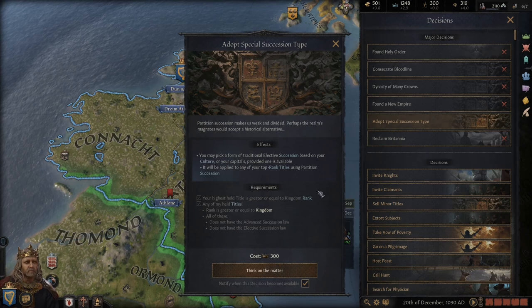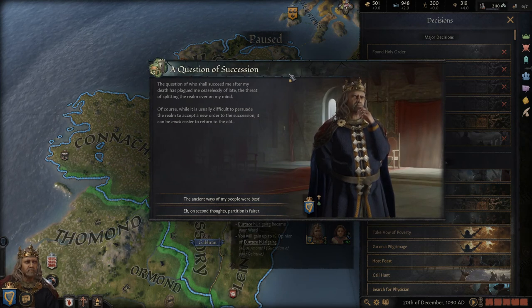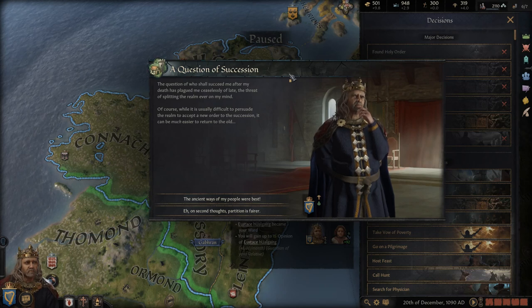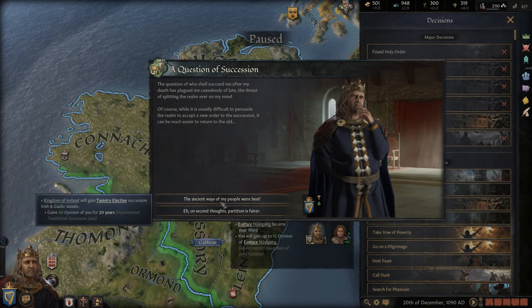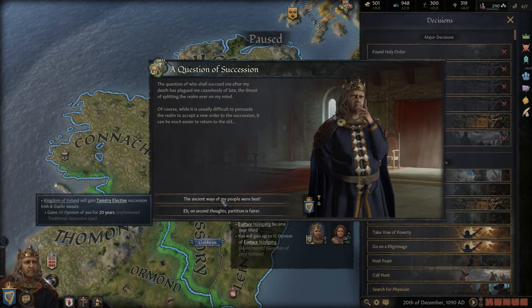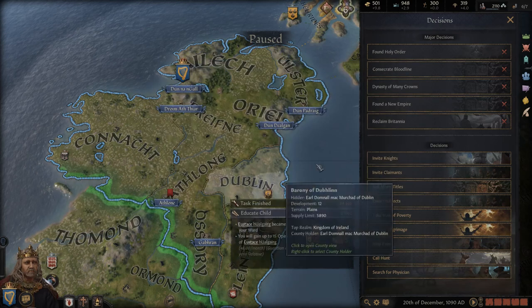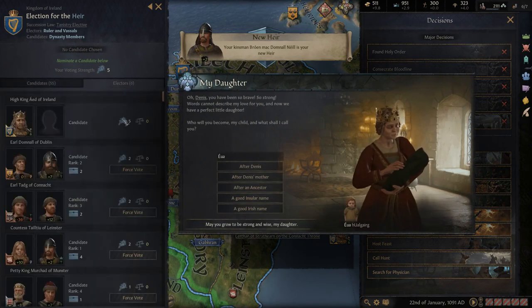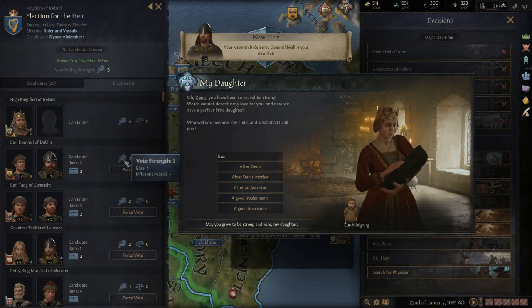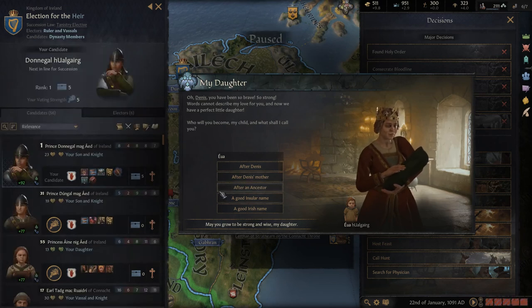We have the option here to adopt a special succession type. The question of who shall succeed me after my death has plagued me ceaselessly — the threat of splitting the realm ever on my mind. While it's usually difficult to persuade the realm to accept a new order of succession, it can be easier to return to the old. Tanistry Elective — I'll vote for somebody from my own area. We get to vote on an heir, and it looks like we can vote between many different houses. My vote strength is a little higher, so let's vote for whichever of my sons has the most stewardship or diplomacy — looks like my oldest son is best. We'll cast our vote there and hopefully he will be the man.